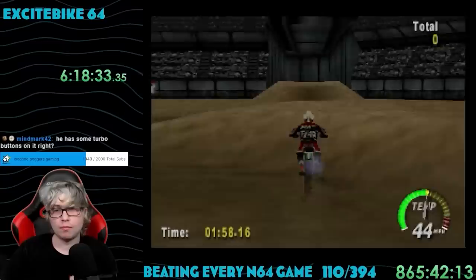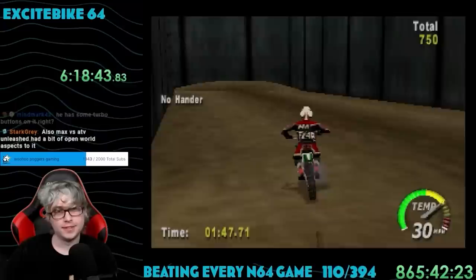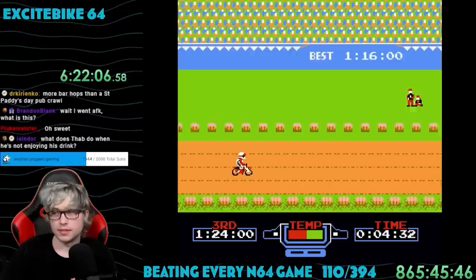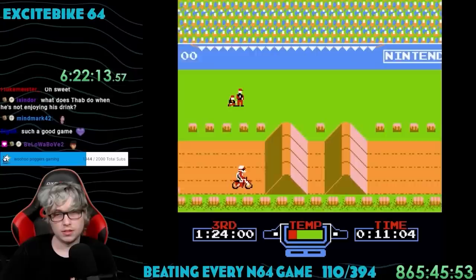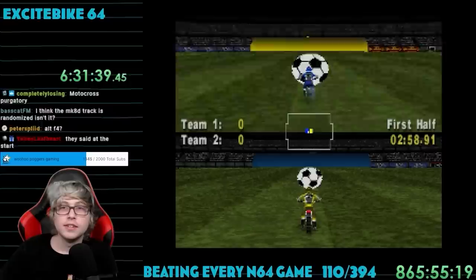The second special track is the stunt course — probably the most boring one. It's just a bunch of ramps and you're supposed to do tricks to gain points. I feel like they were trying to copy Tony Hawk here, and I feel like they could have just left the tricks out of this game entirely. Special course 3 is literally Excitebike — it's just an emulated version of the original NES game. Playing it feels so strange after playing the N64 version for so long. Honestly, Excitebike is a pretty fun game — might consider checking it out if you used to play it back in the day.